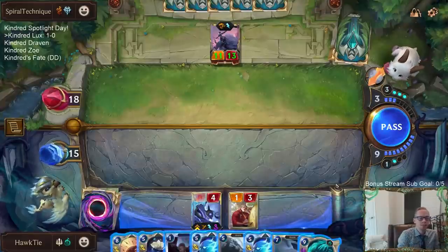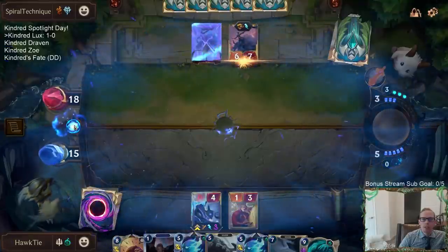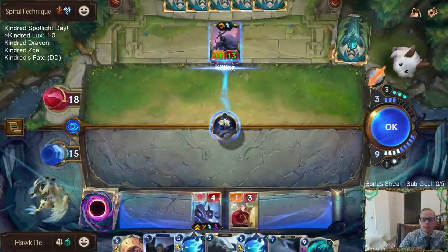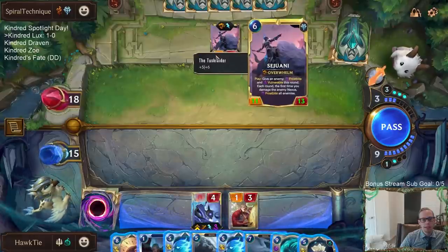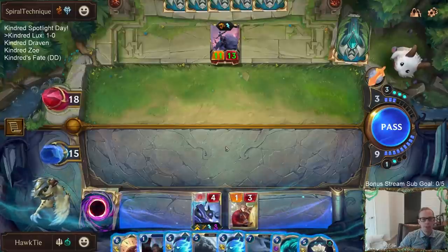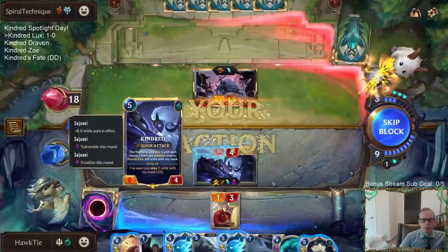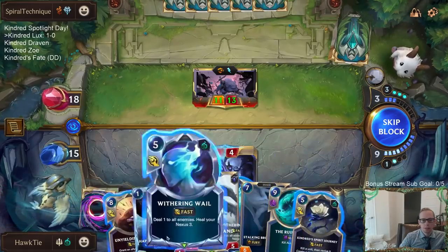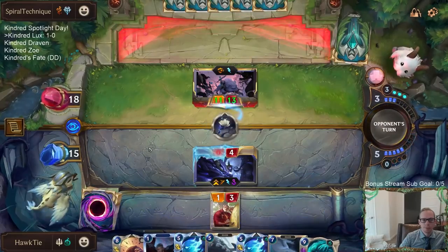I have seven Overwhelm right now. If I Spirit Journey this thing it doesn't mark it, but it does come back as a 6-7 and not an 11-13. So if I Spirit Journey the 13-0 mark it — we can't do that because that only kills it at the end of the round and then Sejuani Challenges. That's bad. We have two options: Unyielding Spirit Kindred, or Spirit Journey Sejuani.